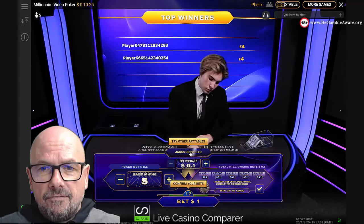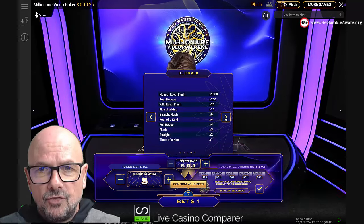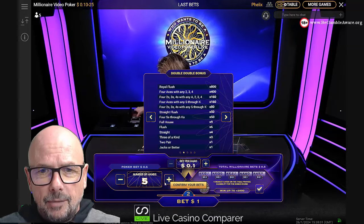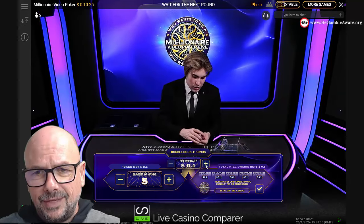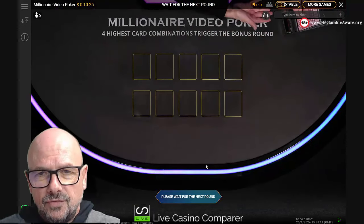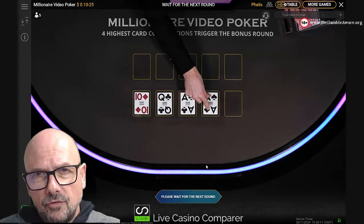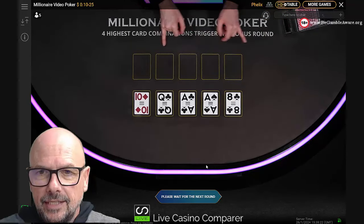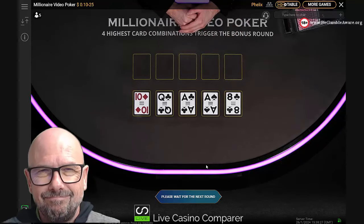There are five different versions of the game you can play, and you can see the pay table here — you just pick one. I normally like to play Double Bonus. I'm going to play five hands at a value of — well, I wasn't quick enough; you've got 10-15 seconds to place your bet. There are five different versions all with different pay tables, and if you read my review you'll see which ones are more volatile and which are less risky. The RTP of video poker generally is very high.